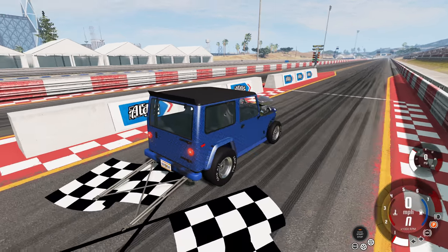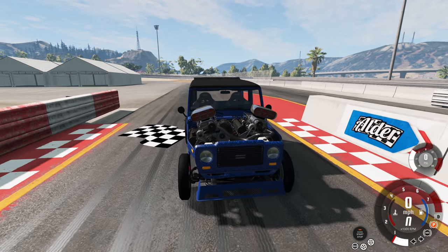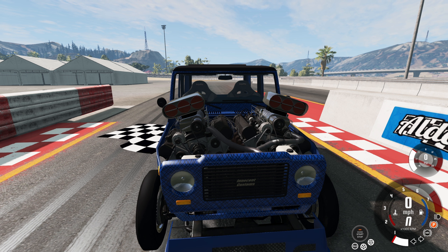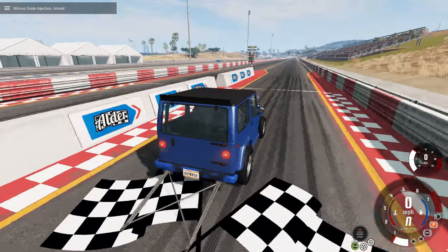You get a hopper and then you say let's put two engines into the front of it. This version doesn't just have two engines — it has two big V8 drag racing engines. So this car has 2,750 horsepower, and then we put the nitrous on and it probably has like 3,000 horsepower.